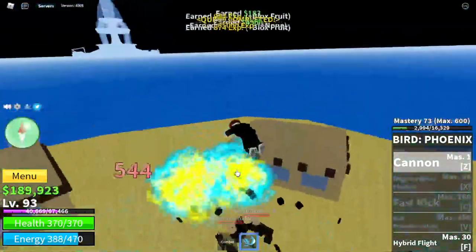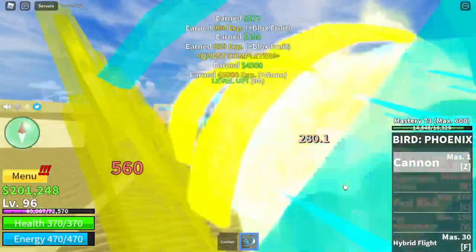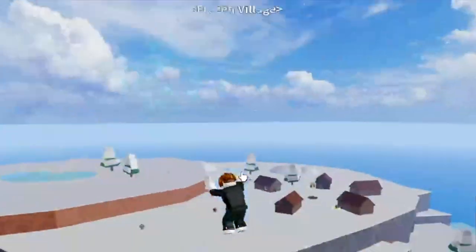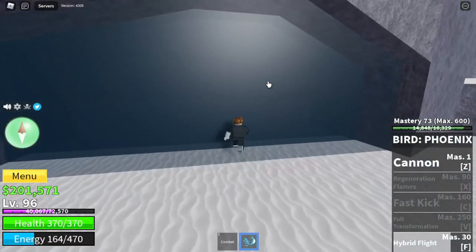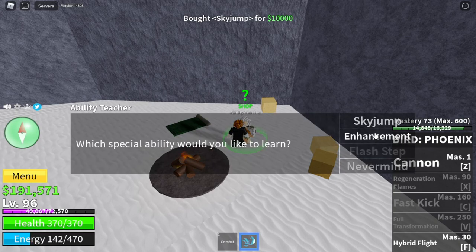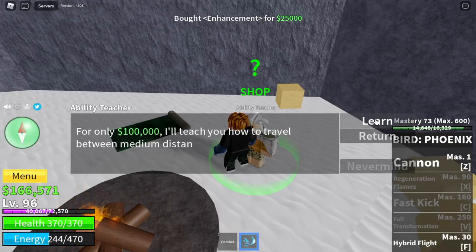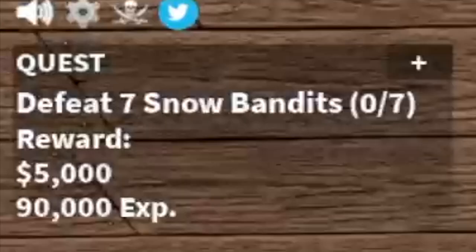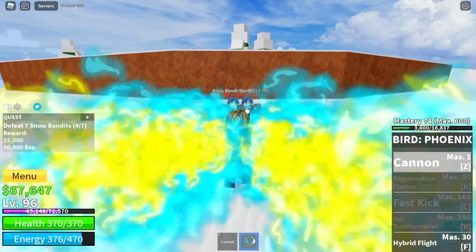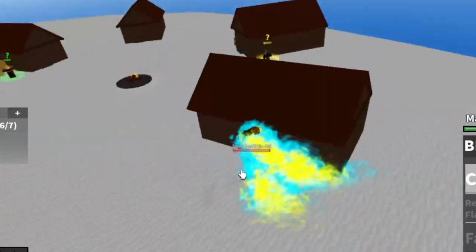Keep grinding here until you reach level 96 or 97. Next area is the Frozen Village. If you have the money, go straight to the cave, look for the Ability Teacher and buy everything he sells — it will cost you 135,000. After that, grind the Snow Bandits. The strategy is the same as with the Desert Officers. If you don't want to jump, just go on top of the houses.